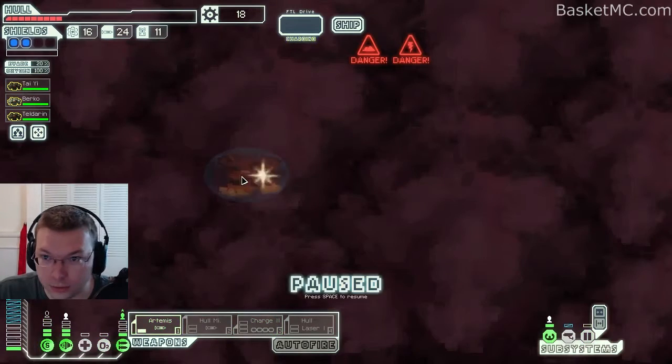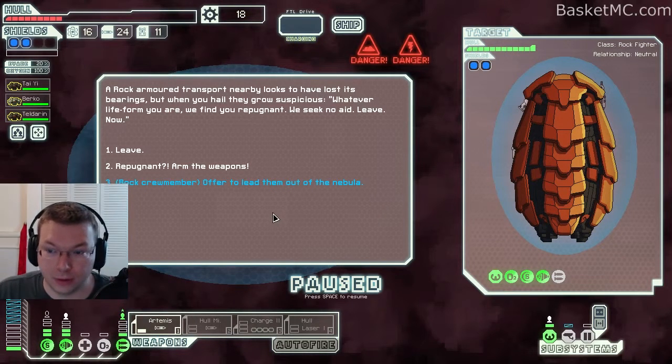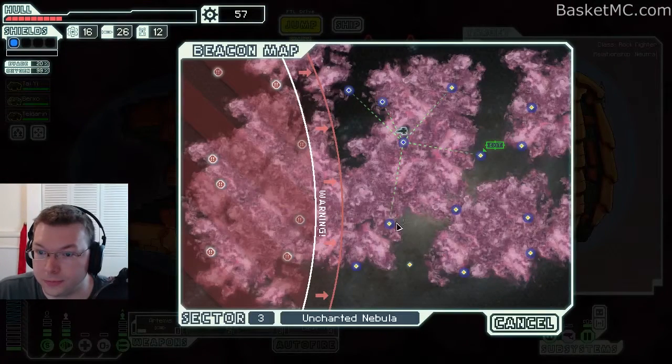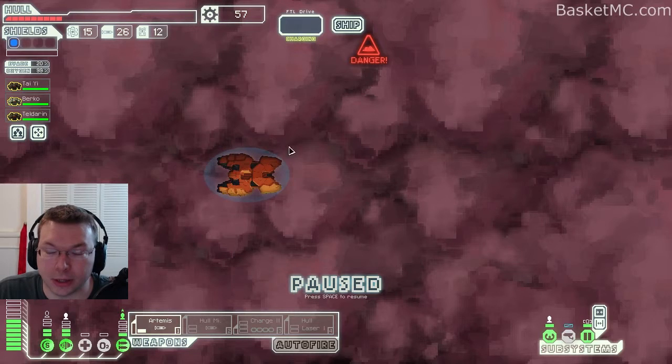We're getting low on health — we have to try to reduce the hull damage. Let's offer to lead them out of the nebula. I don't like willpower situations. They gave us a bunch of good stuff — I believe they said no, don't lead us, but here's some goodies. Thank you.